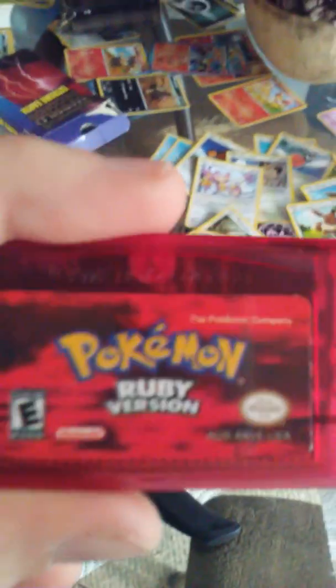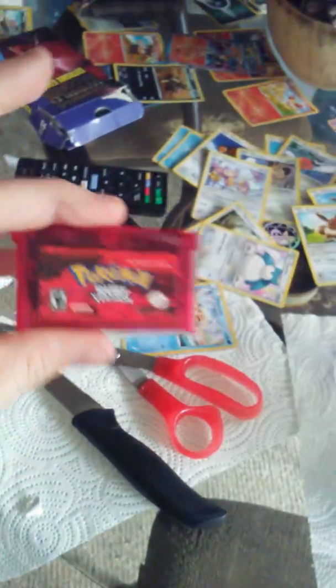What does that say? Official Nintendo Seal. Oh, okay. Back here — back's point. Is that Braille? No, okay.